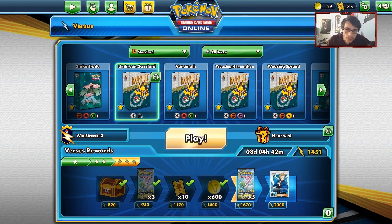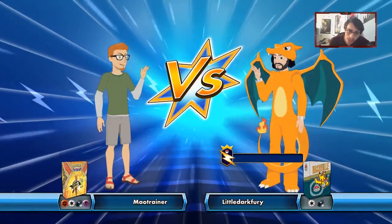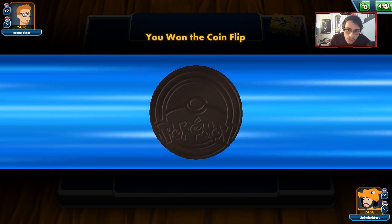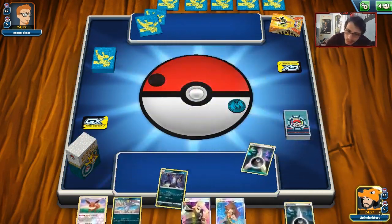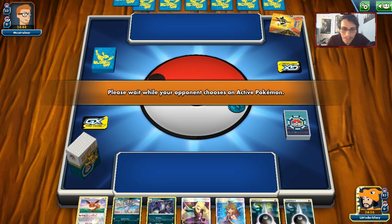Alright guys, we'll do one last match with Umbreon here. We got the deck working — in both games we had Guzzlord in play when we don't want it in play, but we were still able to get the Guzzlord Beast Ring off even when we lost a Guzzlord early on. Black Market is definitely helping us out. Looks like we're facing Zoroark — if they have Lycanroc and Lucario, we're going to be in for a tough time.